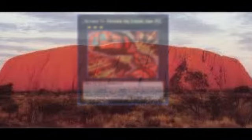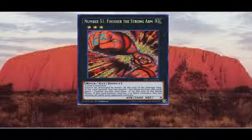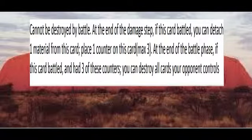Rounding out the corner, we've got number 51, Finisher the Strongarm. An Earth Rock monster with 2600 attack and zero defense, requiring three level 3 monsters. His effect: he cannot be destroyed in battle. And at the end of the damage step, you can detach a material to place a counter on him. And if he battles with three of these counters, you can destroy all the cards your opponent controls at the end of the battle phase.